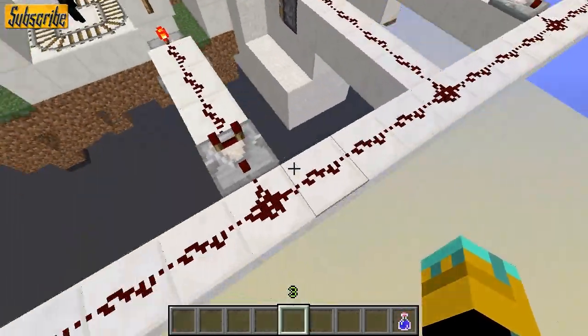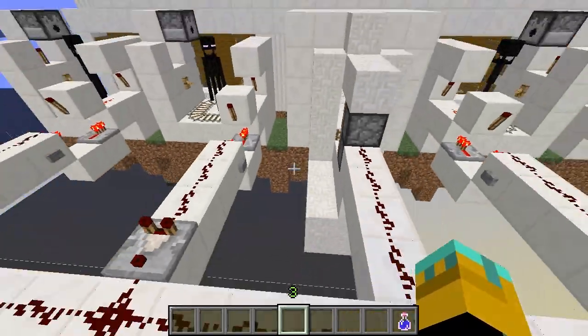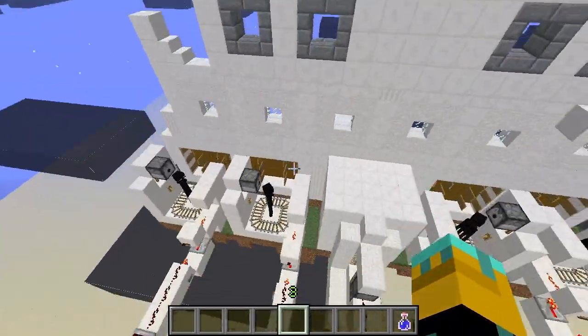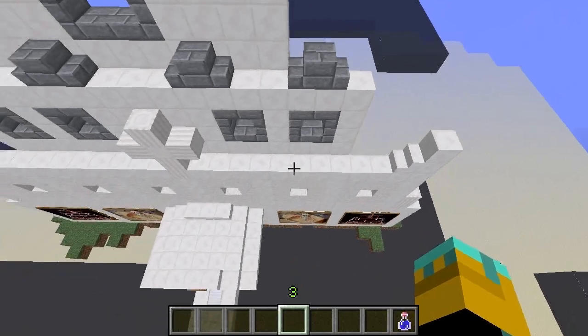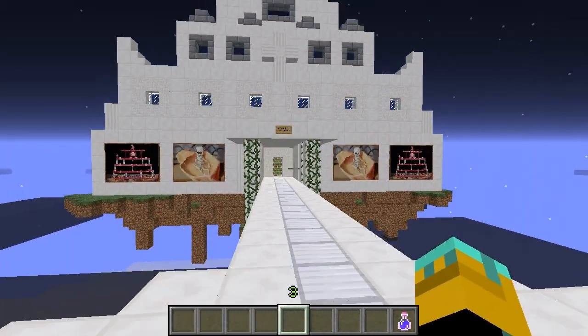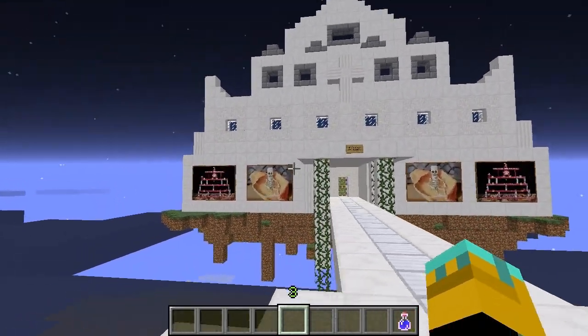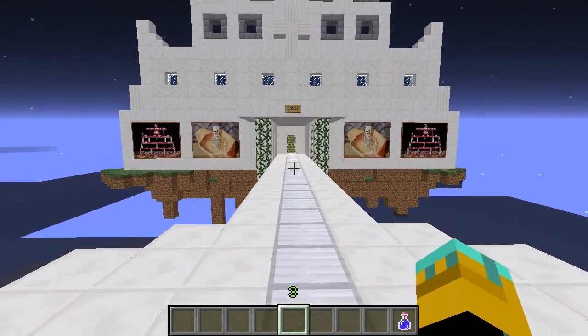Now this goes over to this piston door, which basically goes down to the chest. It's very simple — it's quite a cool little door. Obviously, it's not really achievable in survival unless you maybe made an end farm that sort of funneled them in. But it's quite a cool little thing.